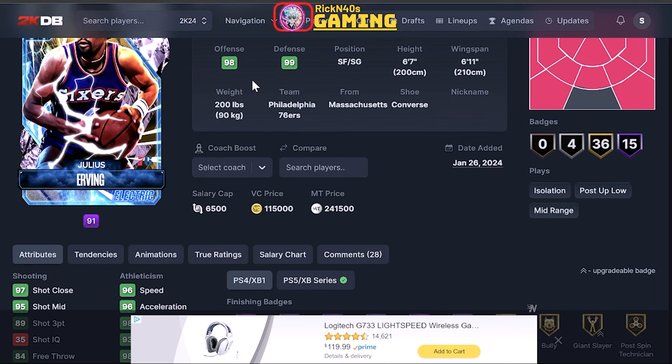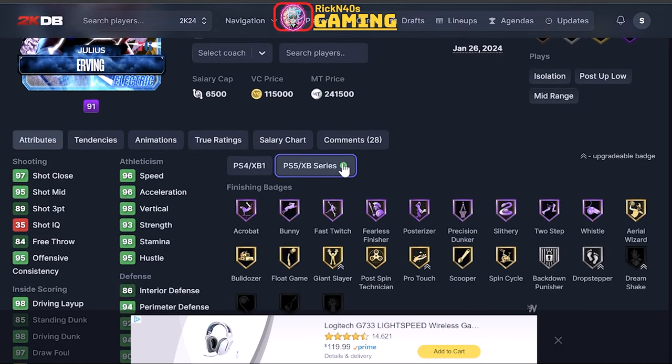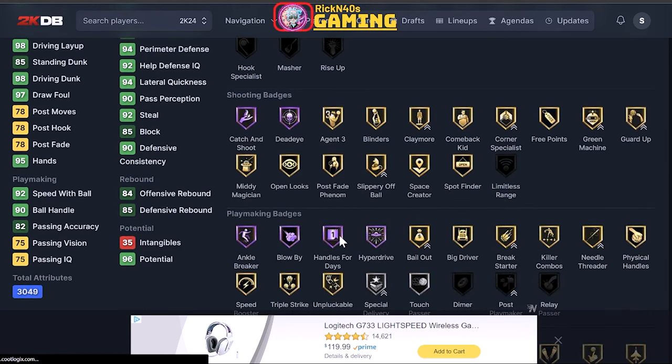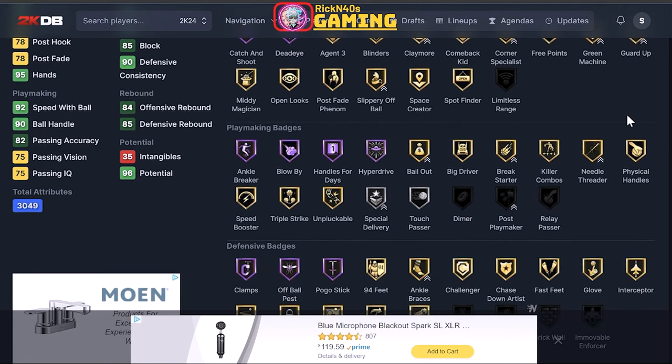I wanted to look at Julius Ervin though. 98 offense, 99 defense, missing one hot spot at the top of the court. 15 Hall of Fames, 36 golds — next gen. Finishing badges look legit. He's finishing with a 98 driving, 98 layup. A little bit slower than Ja. 98 vertical, 89 three point shot. He holds catch and shoot and Deadeye. Claymore is upgradable. He's going to be one of your corner specialist type of guys. Guard up and green machine upgradable, slippery off ball. I can dig it.